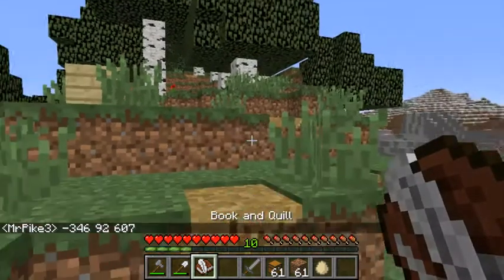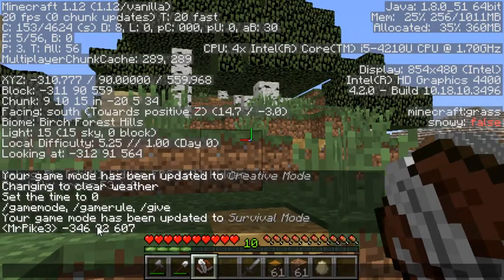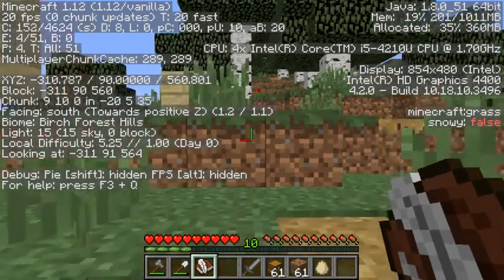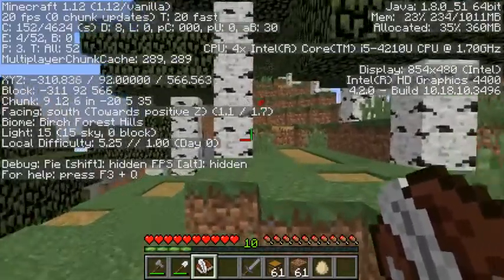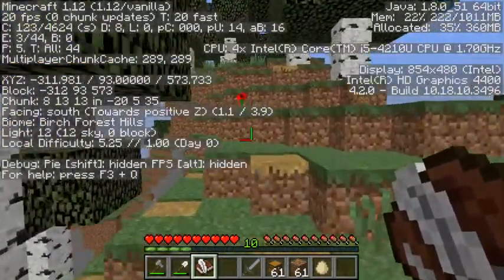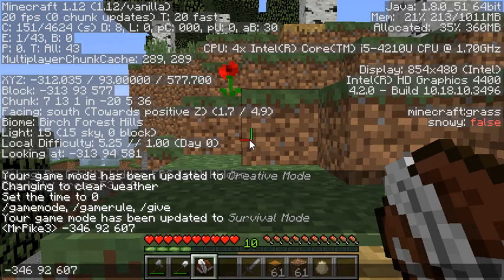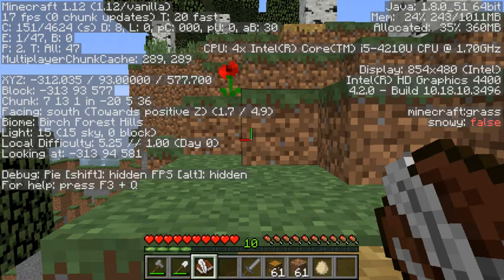I wrote it correctly. So now I'm going to hit F3 and I'm at negative 311, 90, 559. And I need to go to negative 346, 92, 607. So the X is going to need to get deeper into the negatives. And the Y is also going to need to grow deeper into the positives. So I'm going to first check to see if I move this way, which one of the three numbers moves. This is my Z and I need to grow it.